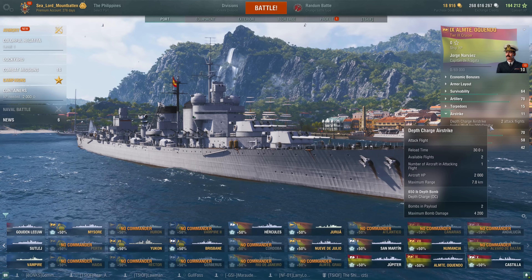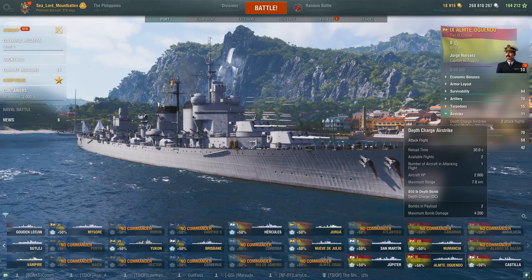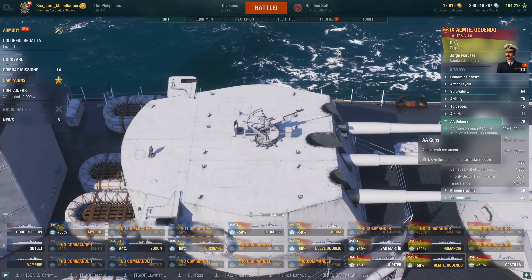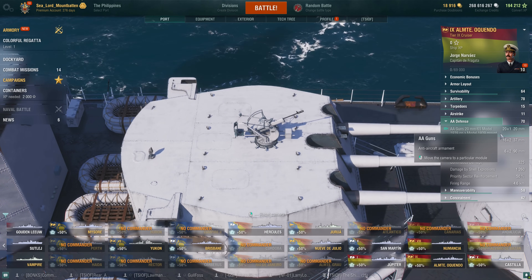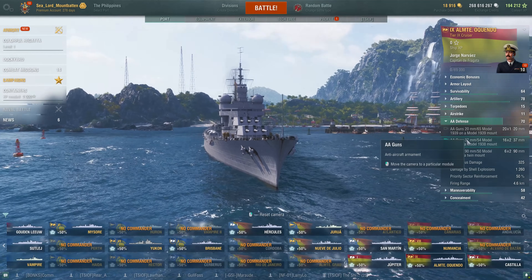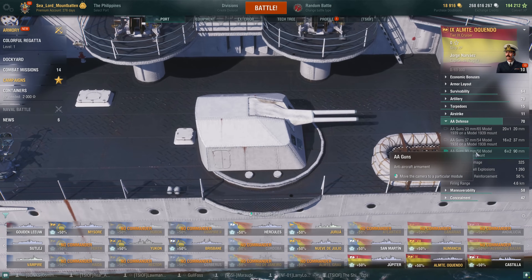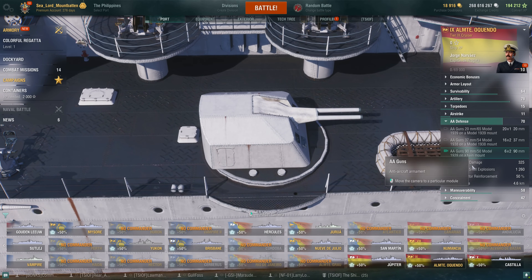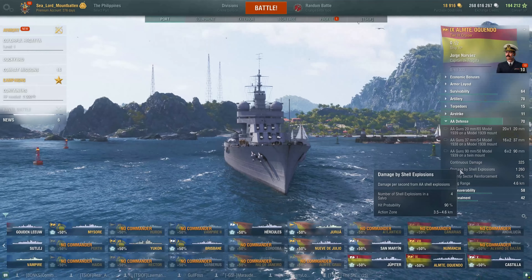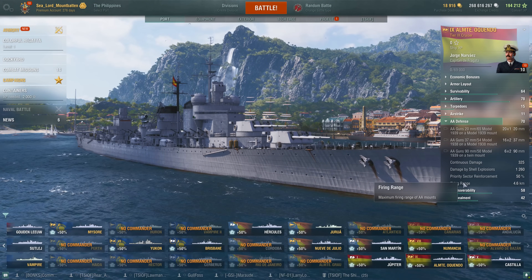You get 2 attacking flights of depth charge aircraft, dropping 2 bombs per payload with 4,200 maximum damage per bomb, and a defense rating of 70. For AA: 20 single-mounted 20mm guns, 16×2 of the 37mm guns, and 6×2 of the 90mm dual-purpose secondary guns. Continuous damage rating of 325, 1,260 damage per flak burst, and a 50% buff to priority sector reinforcement — though the range is only 4.6 kilometers, which is pretty useless.